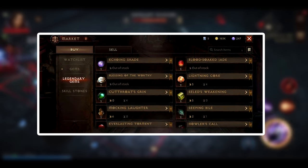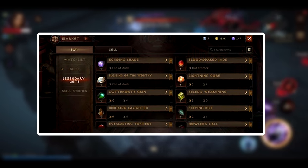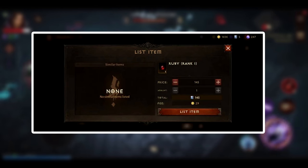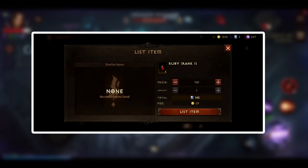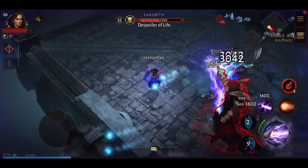The game features a cross-player marketplace where players can buy and sell materials and gems. To avoid RMT players trading in-game items for real money, the marketplace does not allow purchasing or trading any equipment, so the only way to get items is through gameplay.